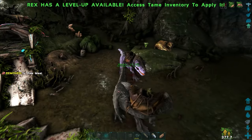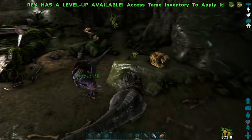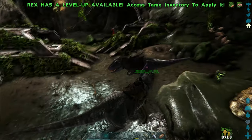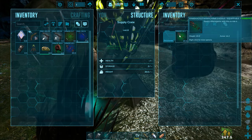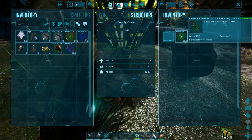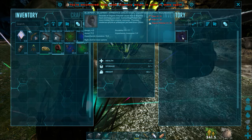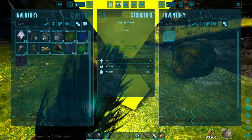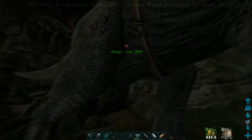I think I can get off and grab this drop without any more trouble. I'm overweight — I've got to drop some meat and stuff off. Let's see what we get out of this drop: a Magmasaur saddle — it's not that great, it's a ramshackle — and a blueprint for a ghillie mask. Nothing fantastic. Let's continue on.